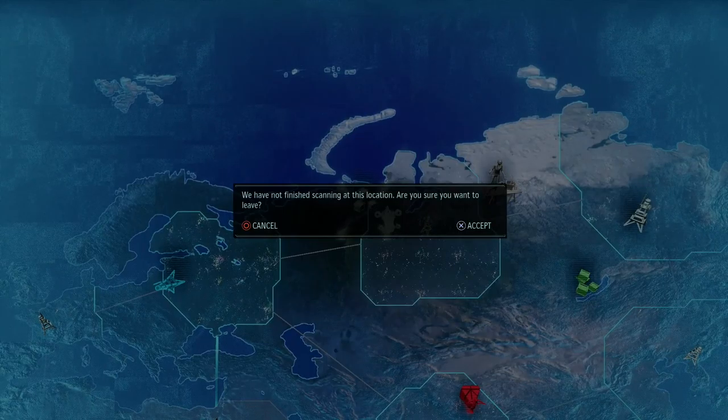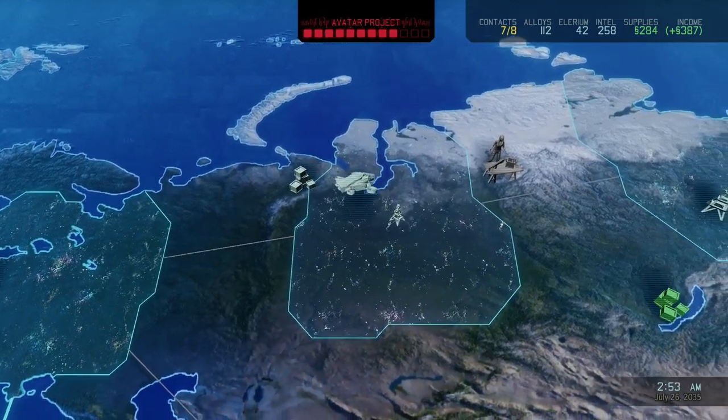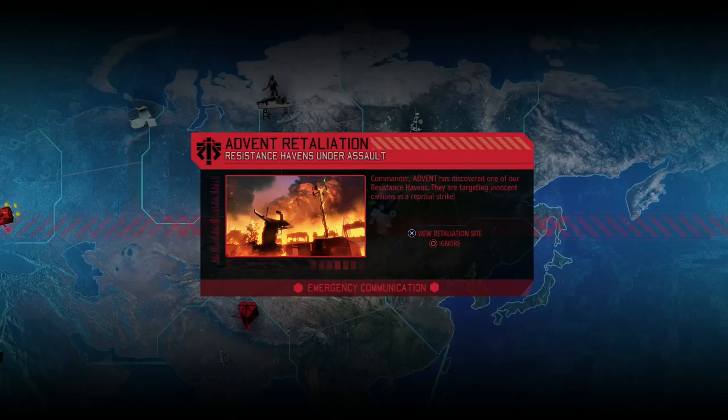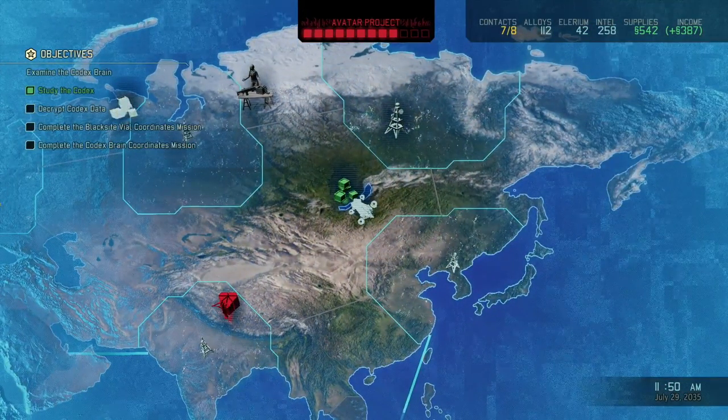Investigate the supply drop — there it is, view retaliation site. 11 enemies and another unknown enemy: a heavy mech, elite trooper, elite shield bearer, and advanced officer. I'm actually thinking about what we're going to encounter now — not really sure. There might be another enemy type that I'm missing. But I think I know what's going to be in the mission — we'll see that in the next episode.